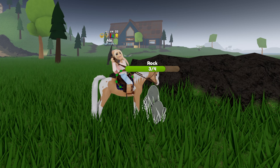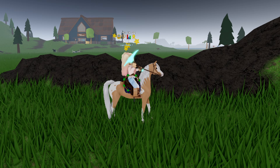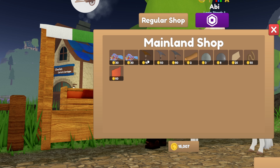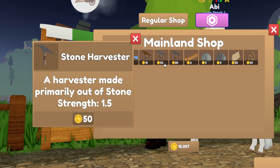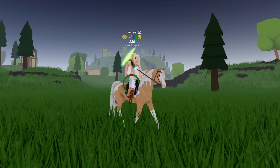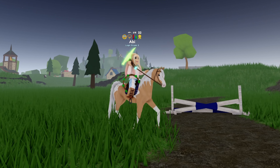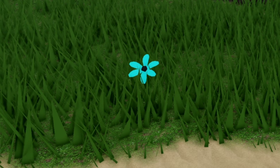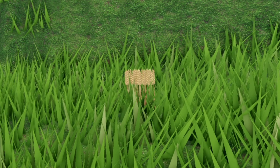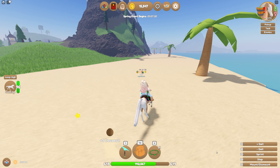Better harvesters will shorten the amount of time it takes to gather a material, and this is especially important when you need to get rarer resources that take a very long duration. Larry sells these improved harvesters and he will offer more harvesters depending on which island you are on when buying from him. Generally, I would recommend getting a better harvester as quickly as possible to reduce the time you spend grinding for resources. You can also find leaves, flowers, shells, coconuts, and other materials scattered on the ground. A general rule of thumb is to pick everything up, even if you don't know what to do with it.